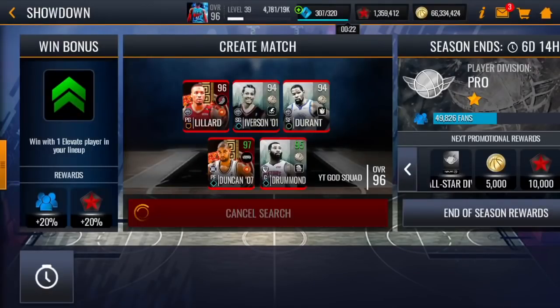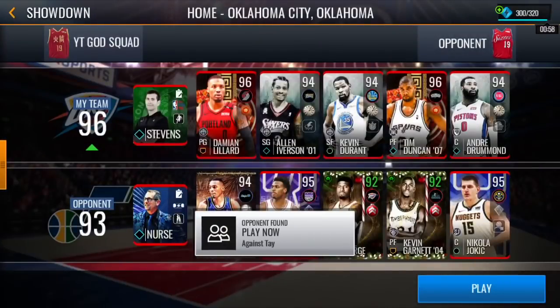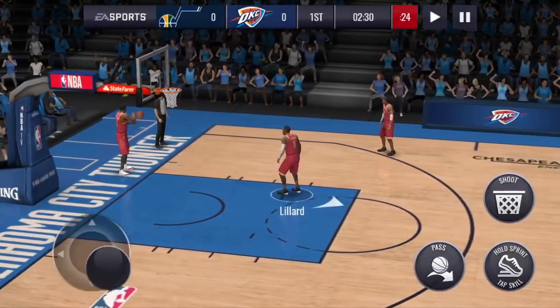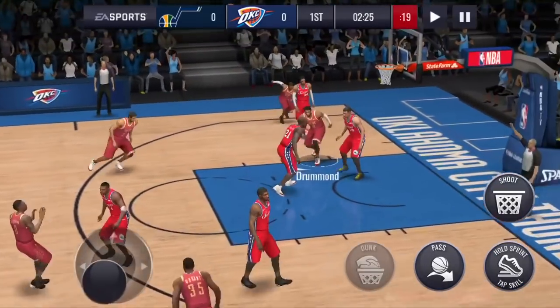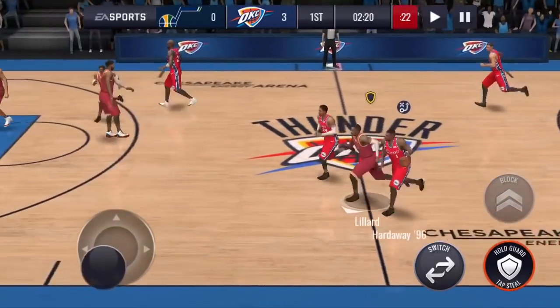After Lillard we're going to do Tim Duncan, and last we're going to do Chris Paul — he'll sub in for Damian Lillard. We're playing a 90 overall squad so it's not going to be a cakewalk. We got the Chinese jerseys on — that core is clean, I'm about to cut that one. Dame's going to pull up a three right there, let's go.